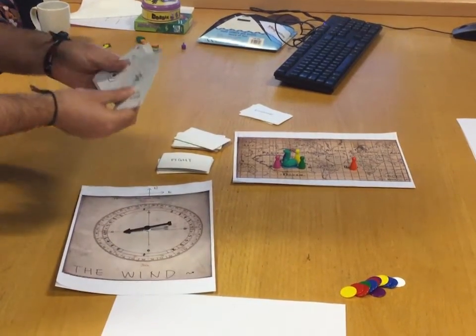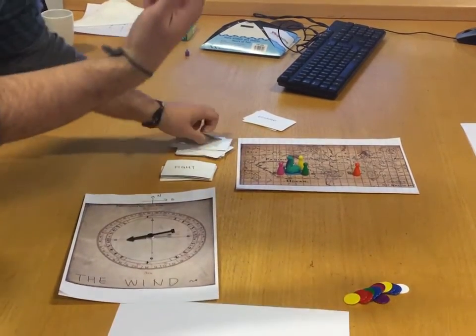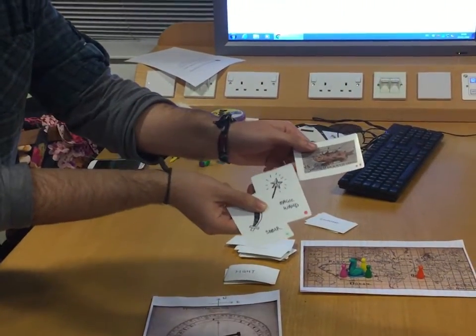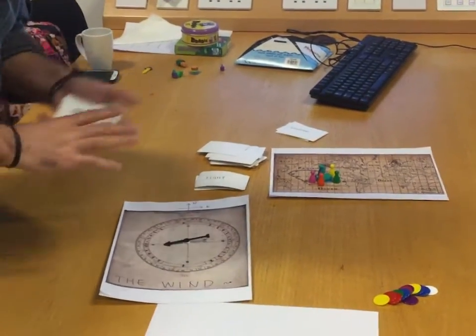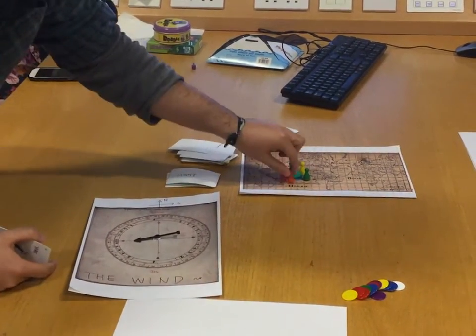Once you get the right conditions — like one green and one red weapon — you choose to draw a monster card. For example, in this case I would lose because I don't have two red, only one red and one green. So I have to go back to Nessie and lose any items or relics I had, and start again.